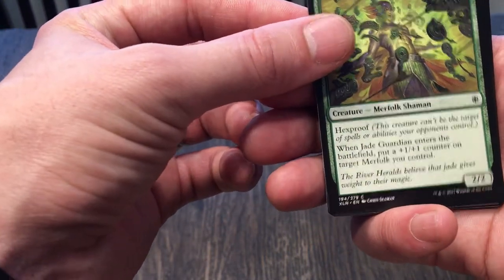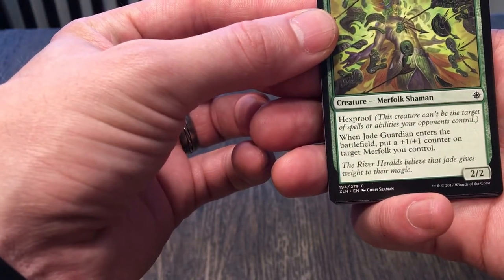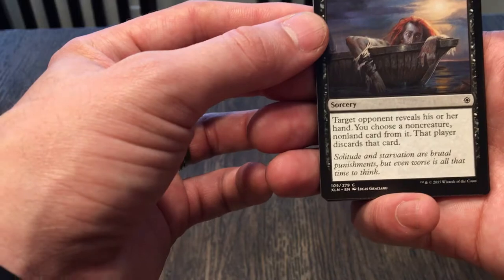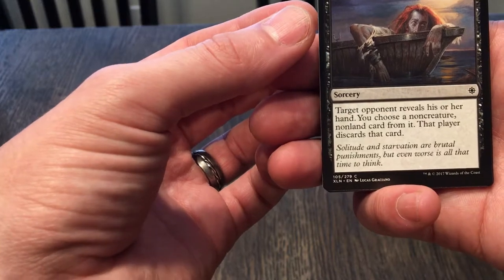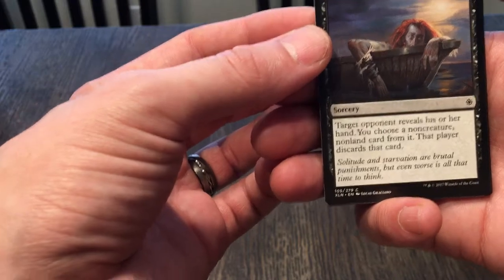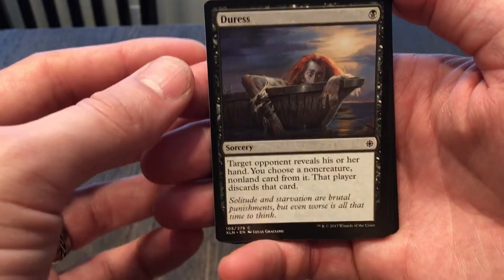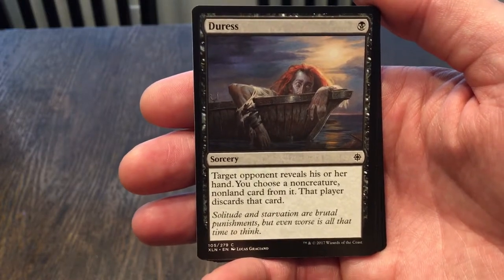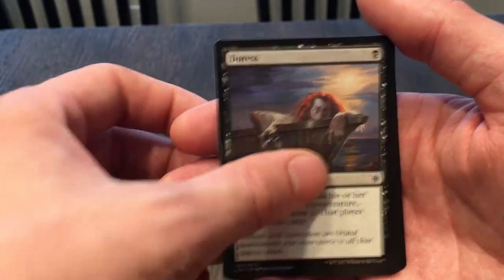Jade Guardian: a 2/2 that costs four with hexproof, and when it enters you put a plus one counter on a target merfolk you control. In a merfolk deck I can definitely see the use of that. Duress — oh, I haven't seen this; must be new artwork. Target opponent reveals his or her hand, you choose a non-creature non-land card from it, that player discards that card for one cost. That's great because not only do you get to discard one of their cards, but you get to see their whole hand — the subtle effect of that is very, very good.